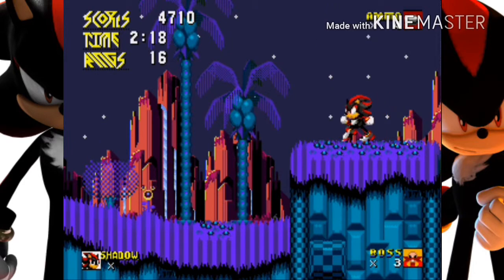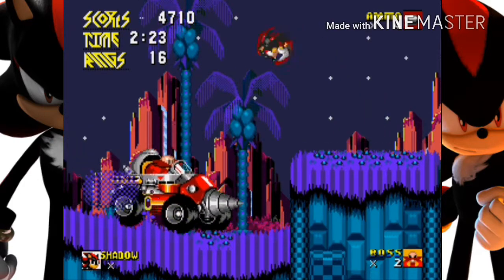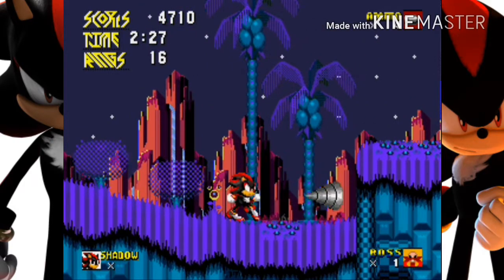With Tails and Knuckles it will probably be way harder because they don't have any OP things — though they do have the glide and the ability to fly.